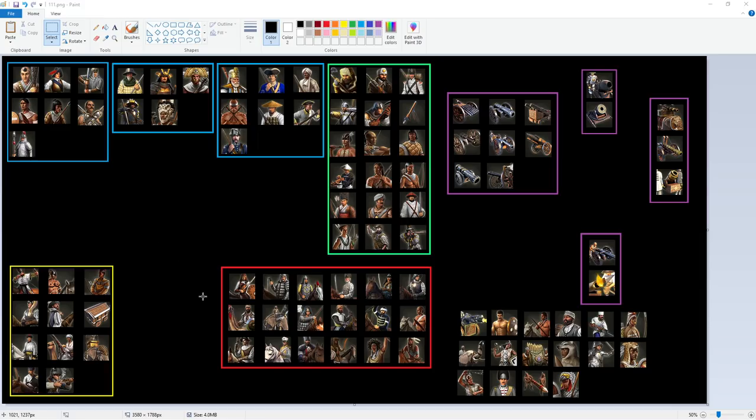I've grouped units into what I consider to be relatively similar classes and roles. We've got our musketeer class, our big beefy boy class, our pikeman class, our carabineer or dragoon class, our hand cavalry class, our artillery class, our ranged infantry class, and then a couple of different artillery classes. The classes are denoted by colors — any color you see represents a class.